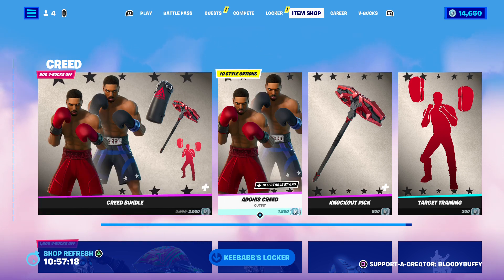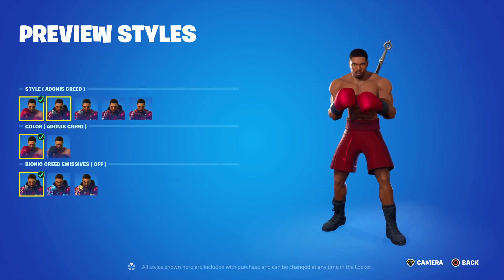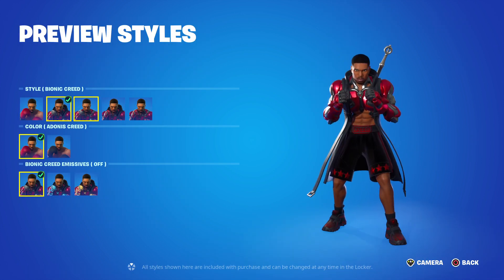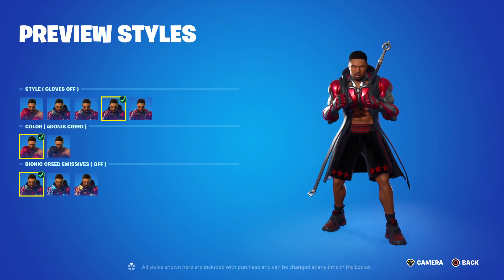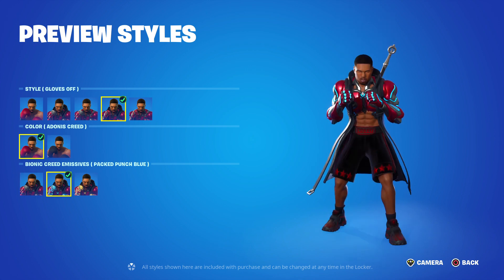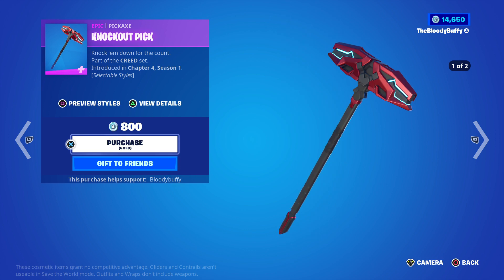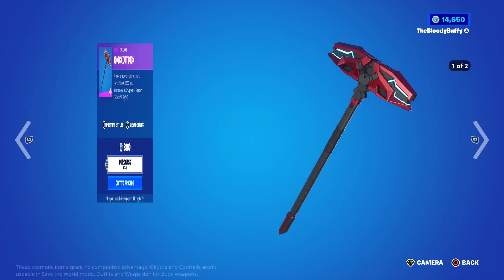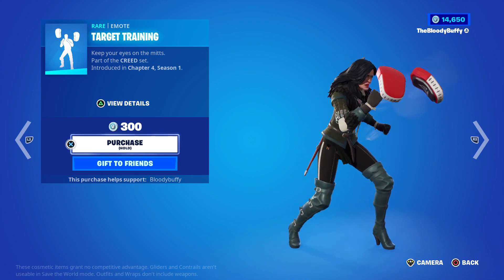1800 is for the skin and there are edit styles - bionic robe off, gloves off. It's not great. Then you've got the Knockout Pickaxe and then the Target Training, that's not bad.